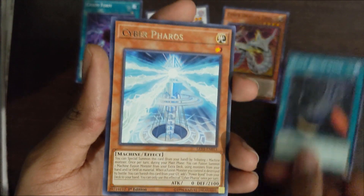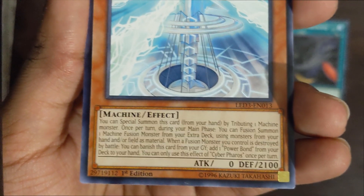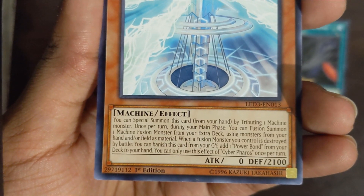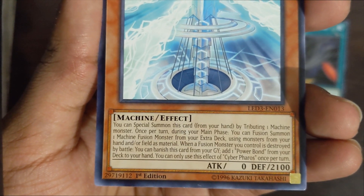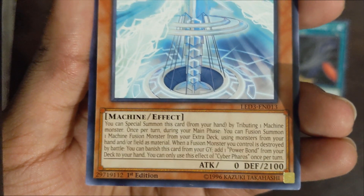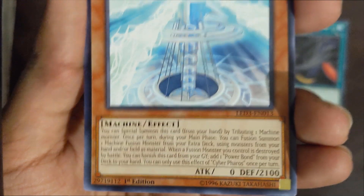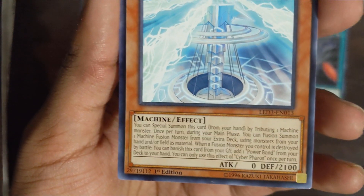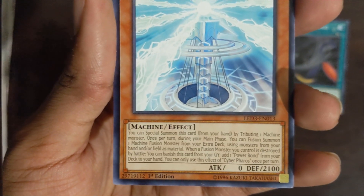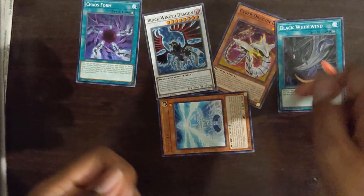And our rare is Cyber Pharos — a Light 1-star Machine monster with an effect. You can special summon this card from your hand by tributing one Machine monster. It has 2100 defense, which is a lot. Once per turn, during your main phase, you can fusion summon one Machine fusion monster from your extra deck using monsters from your hand and/or field as material. When a fusion monster you control is destroyed by battle, you can banish this card from your graveyard and add one Power Bond from your deck to your hand. So if this card is on the field in defense mode, you can just fusion summon a monster by getting rid of monsters in your hand or field as material — you just bring out fusion monsters left and right.